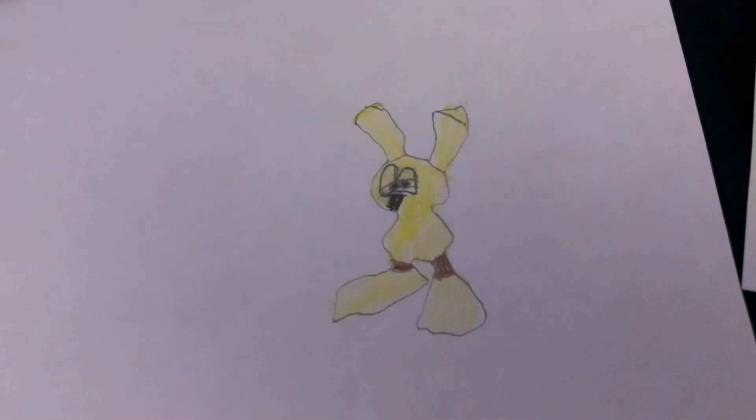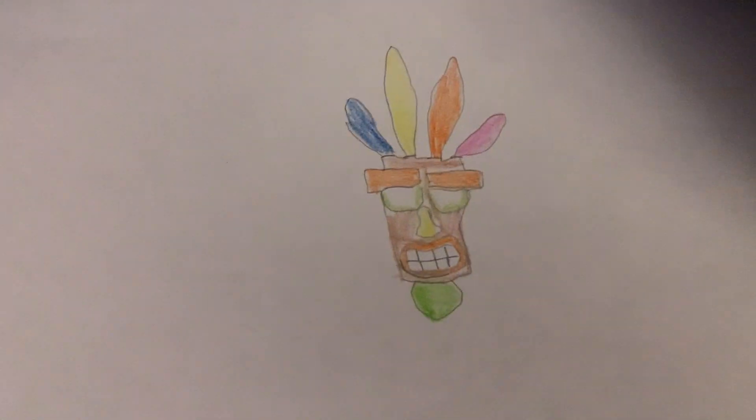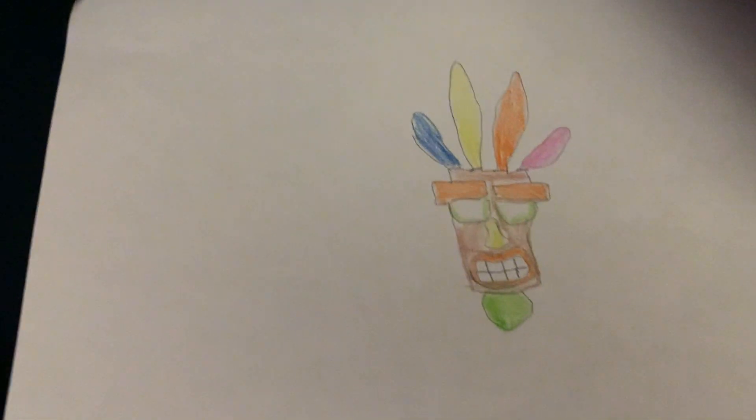Next I did Mips from Super Mario 64. This turned out really well. If you guys don't know, Mips is the rabbit you catch in Super Mario 64. It's just a yellow rabbit — I made his legs a little bit brown and his nose and eyes black. I think it's pretty good.